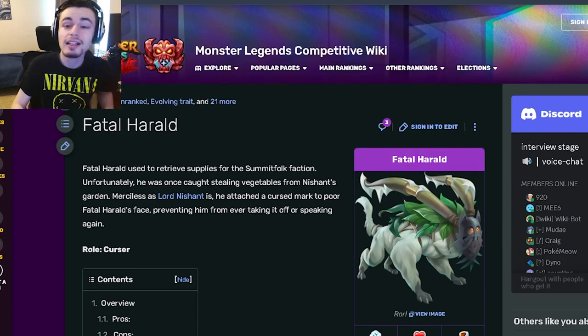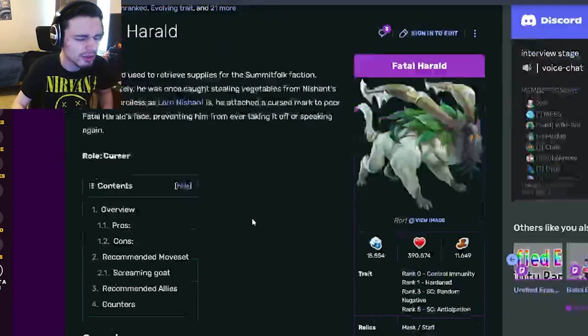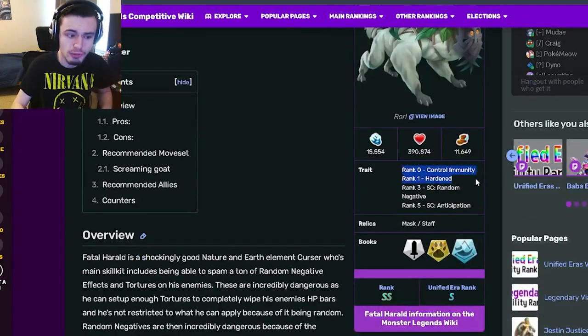Hey guys, it's the Swallow Cloth here, and today in this monster analysis video we're going to be going over Fatal Herald, and I'm going to be telling you guys whether or not you should get him out of his current maze event. Fatal Herald is a cursor, and his traits are control immunity at rank 0, which is very good, and he also gets hardened at rank 1.